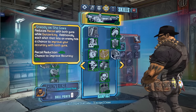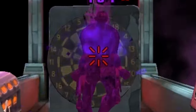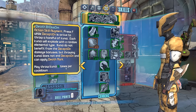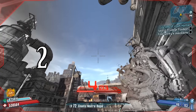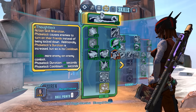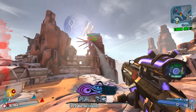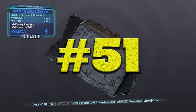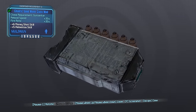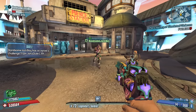Number 48: If you spec into Steady As She Goes with Salvador, Hyperion weaponry will actually get a negative accuracy bonus. Number 49: Normally you can only throw 5 sets of Kunai with Zero when specced into Death Blossom. If you spam fast enough on the final throw, you can actually throw an extra set. Number 50: If you spec into Thoughtlock with Maya, you can actually Thoughtlock a Surveyor and it will regen your health. Number 51: Salvador's Monk class mod has a newspaper texture on it. The newspaper is actually a clipping from the sinking of the Titanic in 1912. Number 52: If you down a friend during a duel and they leave the game, you will receive kill skills.